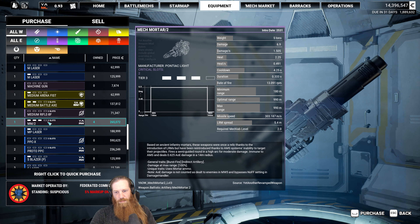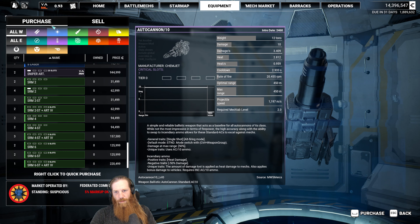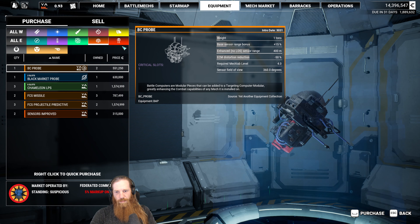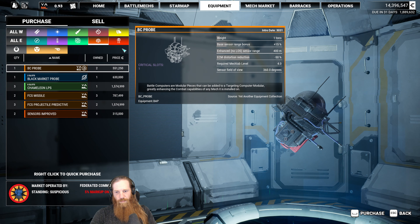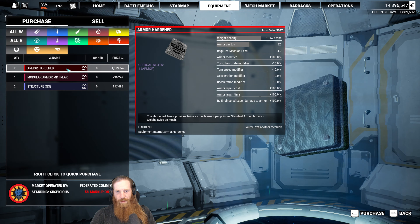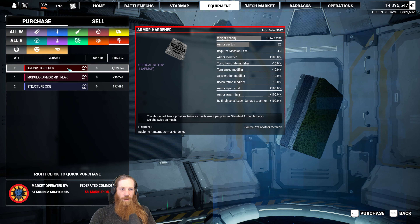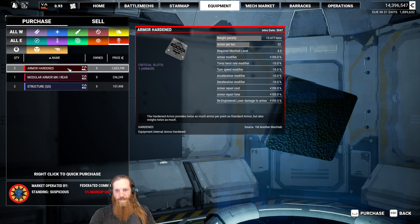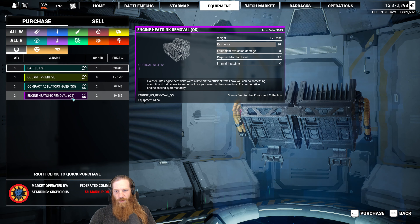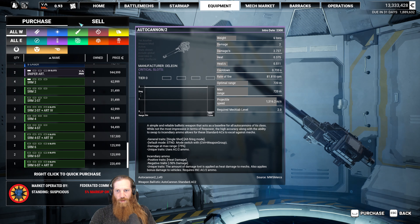Mech Mortar 2 — only Tier 3. I would take those if they were Tier 4, but they're not, so we're gonna pass. Hardened armor — I don't have any of that yet. That stuff can be interesting — adds a lot of armor, basically doubles your armor. But man, it is heavy. Let's take it though; I'd like to have it on hand if I ever decide to build a real tanky mech. More engine heatsink removals — they're cheap, so of course I'll take those. That looks good. I'm not even gonna bother looking at the ammo right now.